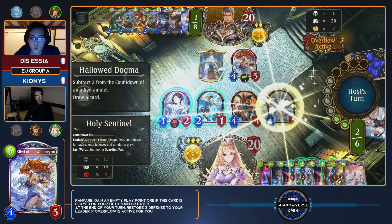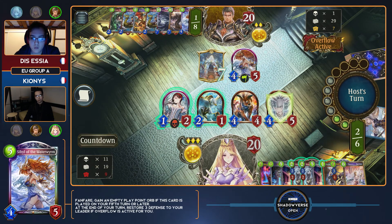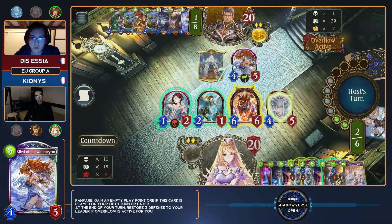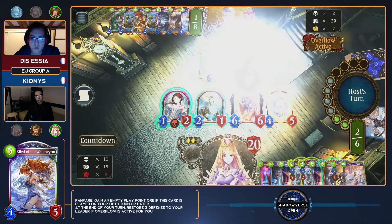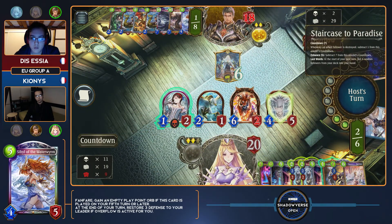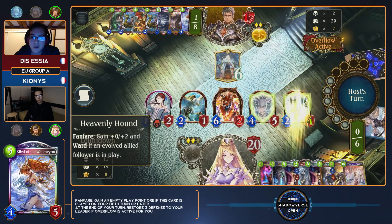Because of how fast the combo decks are — with Dragon, Forest, and D-Shift all being able to win on turn seven or eight — especially when you're on the draw with Seraph, you have to wait until your turn nine to actually win with the combo. I think it might just be too slow for the format, especially when you're not running a lot of wards to actually back yourself up.